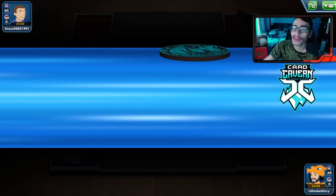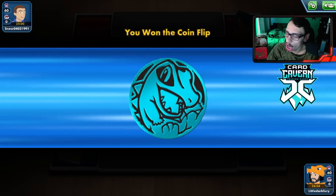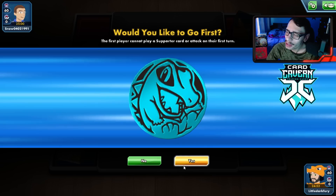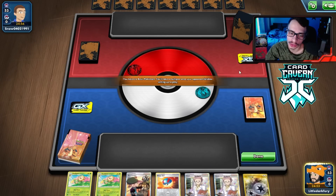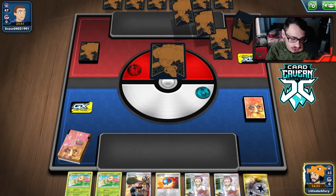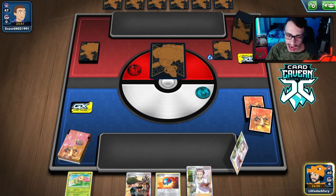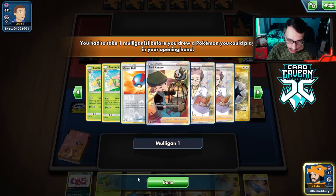Let's get another match. I've thrown in a Marnie and a Cram-o-matic. I cut a Great Ball for a Cram-o-matic. One thing I find with this deck is I'm drawing kind of poorly, so I threw in some extra draw support to help draw a little bit better. Just upping the consistency a little bit.